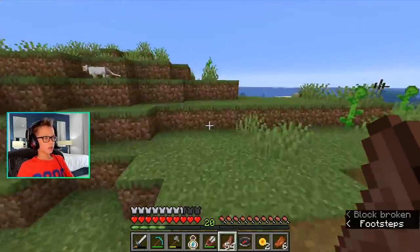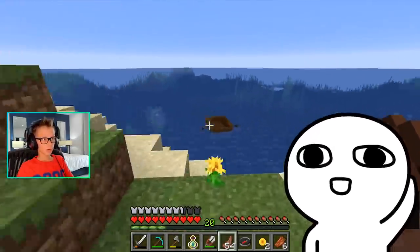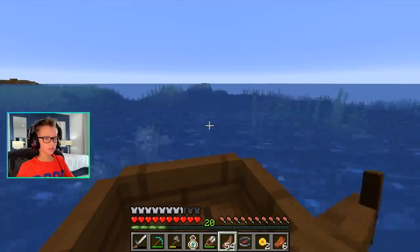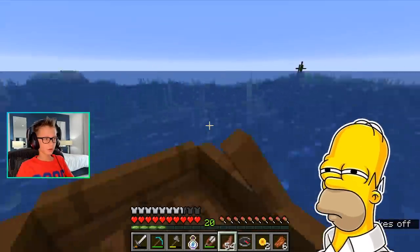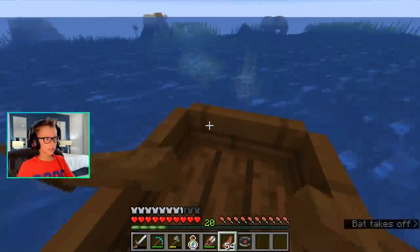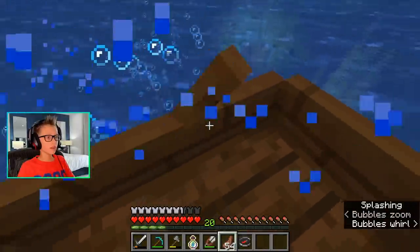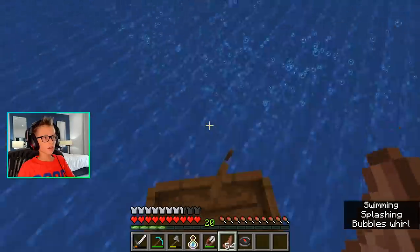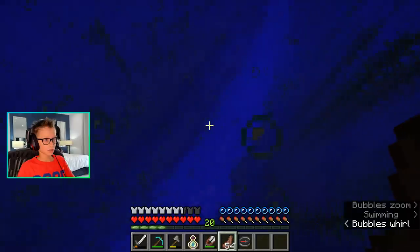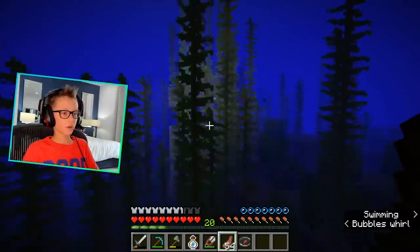Okay, I kind of forgot where it was. There is our small one that we found, and the big one is somewhere this way. Here it is! Oh, there's guardians all over it. Don't break my boat. Okay, there's magma. It leads to an underwater ravine. I want to go inside before the magma gets me.